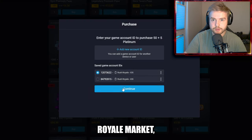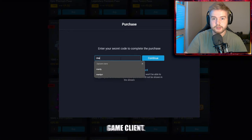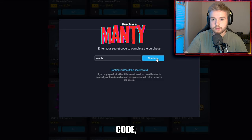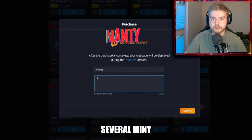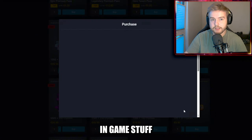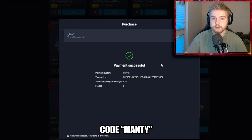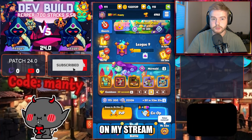Did you guys know that whenever you buy something in Rush Royale market you get much better prices than in the game client? You can support your favorite content creator with a promo code, and you can limit the number of your purchases — instead of several mini transactions you can buy platinum and then buy in-game stuff like gems, passes, or deal offers. If you want to support me, please use code Monkey whenever you purchase in the market.